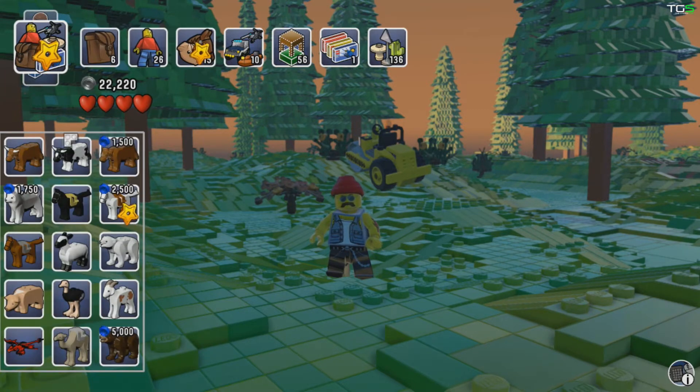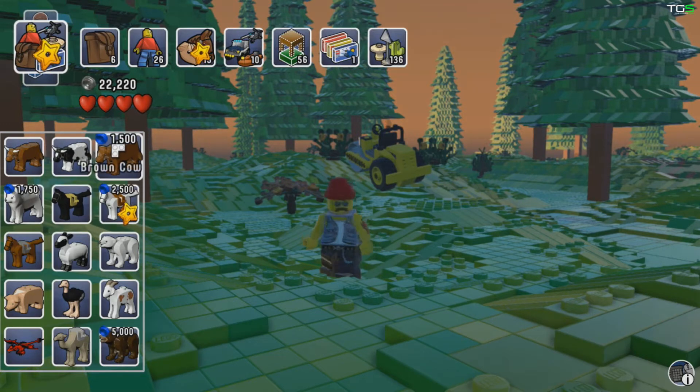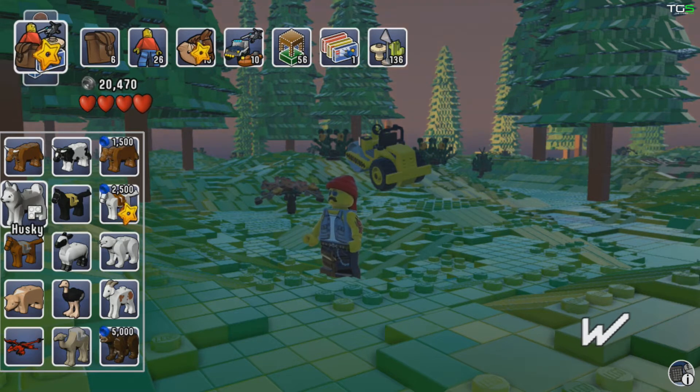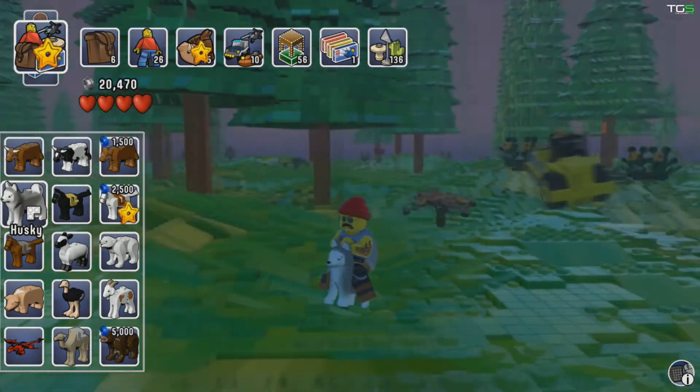Here are the animals I've added to my inventory, but some of them still have studs on them because I haven't unlocked them yet. I found the husky earlier today but haven't purchased him — so let's purchase him for 1,750 studs. All animals can be ridden, so I'll show you.